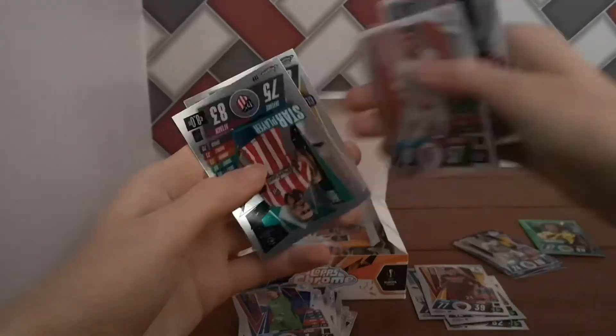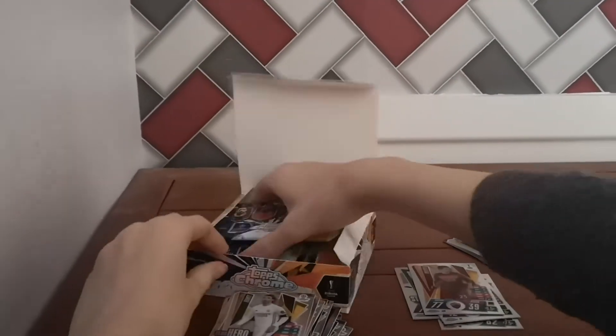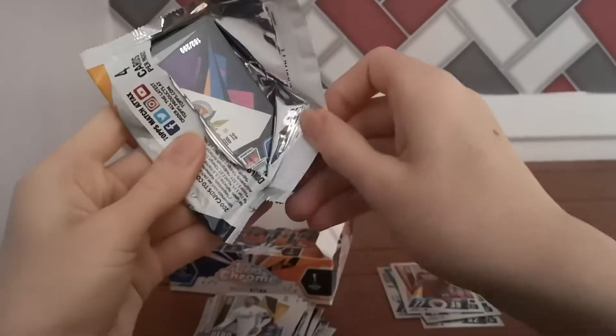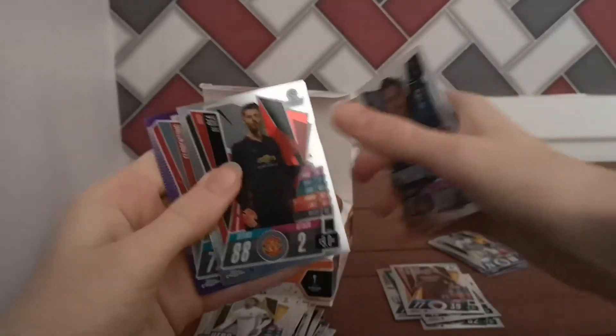Bale Super Signing, Escudero, Koke Star Player. Not many packs left and we haven't got much of note apart from that. Oh, we've got a parallel though — Louise, Icardi Man of the Match, and it's a Lamentino purple. That's our third purple one.